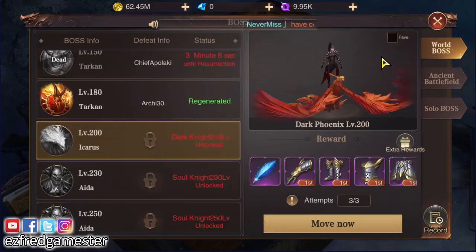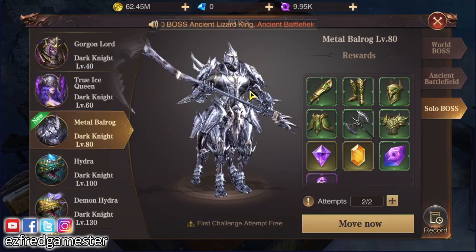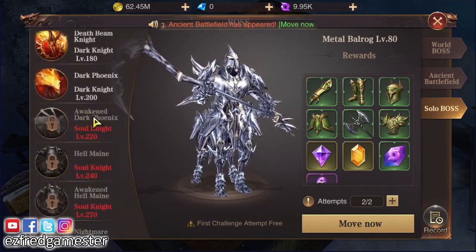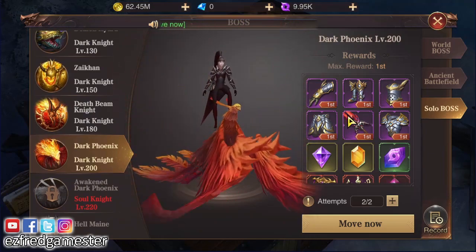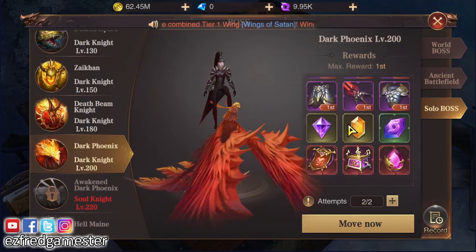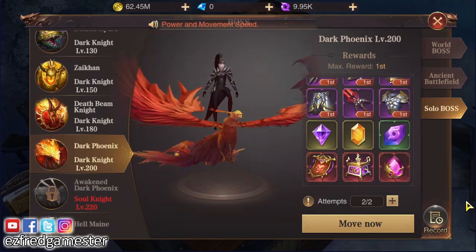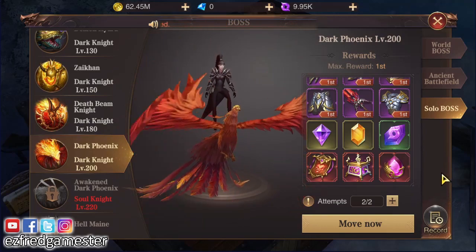I don't have a 2E item right now, but let me show you where you can get one. You can get a 2E item from world bosses — solo bosses are a for-sure, safest place. I'll go ahead and fight one of these Dark Phoenix so we can get a 2E item.